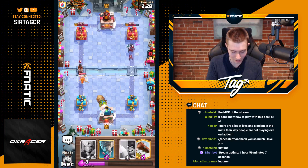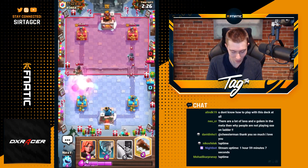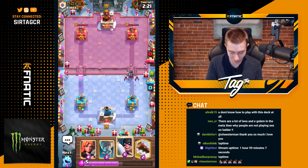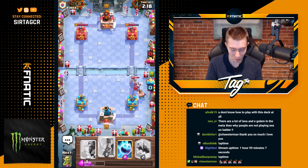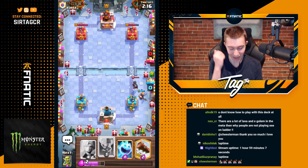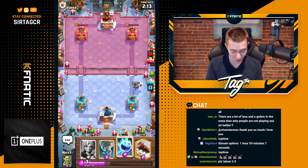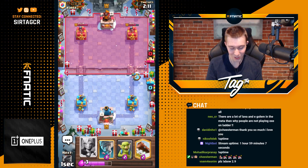We can go for a Rocket here. Hopefully we're going to be able to hit everything backward, and then the Ram Rider doesn't get a hit on the tower because the healer is not able to heal it up. That was really clean. I'm super happy with this start — able to hit a Ram Rider and a Battle Healer. That's a nice positive Elixir trade if I've ever seen one. That's nine Elixir for six, baby.